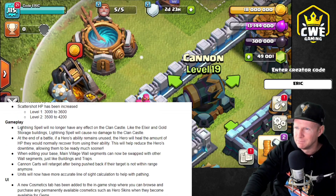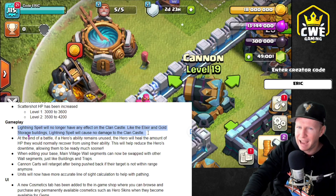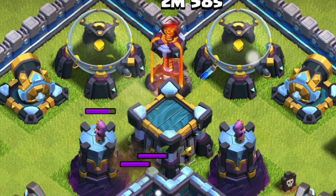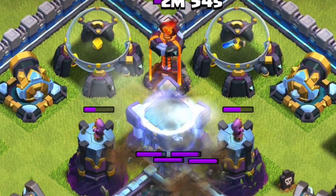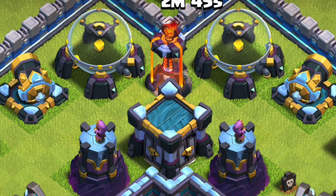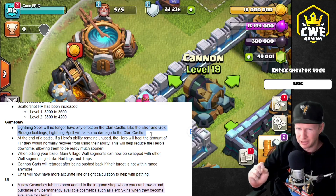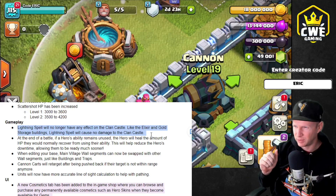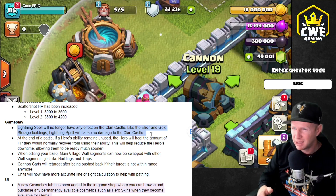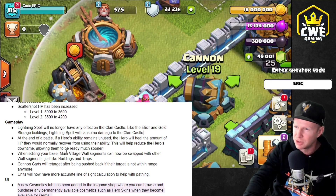This one is big — you probably saw this in the thumbnail. Lightning spells will no longer have any effect on the clan castle. It's going to be treated like a storage, so just like elixir and gold storages, lightning spells will no longer cause damage to the clan castle. That means we're going to have to get used to fighting clan castle troops again. So many attacks right now have been focused around zapping out that clan castle — Lalo attacks and hog attacks are going to take the biggest hit from this change. This is huge news, guys. It's going to change the entire landscape of every different town hall level.